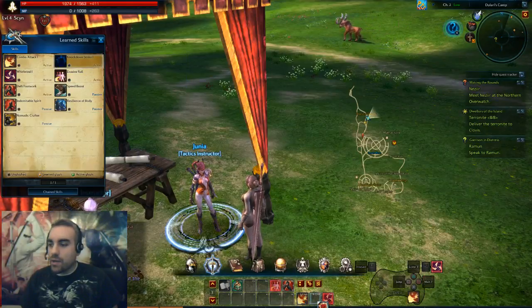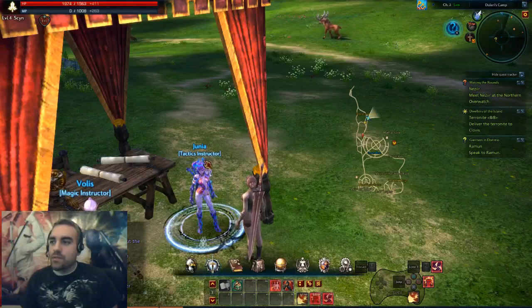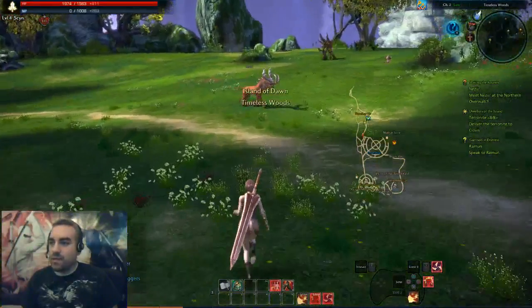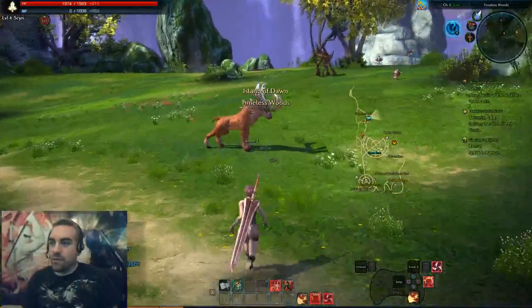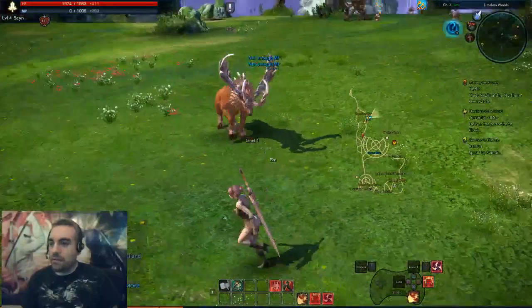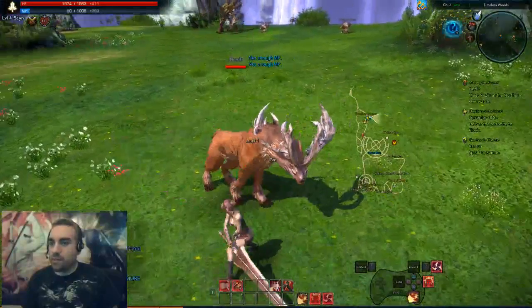Let's do that. I'm going to take the evasive roll aside for now and put knockdown strike, because when I knock stuff down, that gives me an opportunity to really lay in on. I'm just going to test it out real quick here.